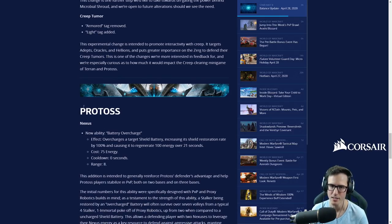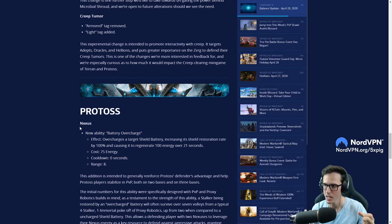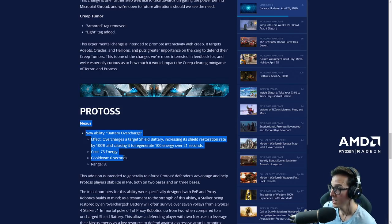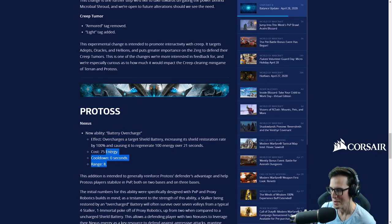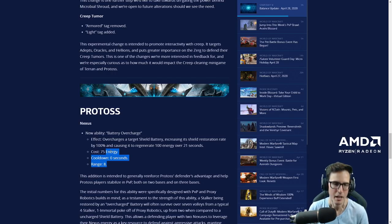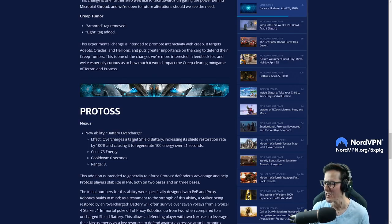They've nerfed transfuse and now taken back one range — it does make me happy because the queen is just a very uninteresting unit that's too good defensively. People loved the 'Suppy list' where Suppy was dead in a game, had like 15 queens and one ultra, used 36 transfuses, and won because that one ultra took on a whole army. Even in games like that I was like, this is such an uninteresting unit — so bad aggressively but just so good at hanging on.